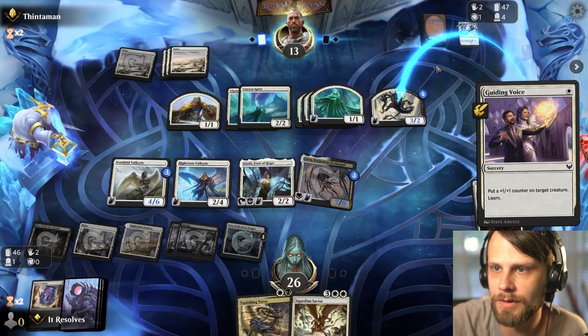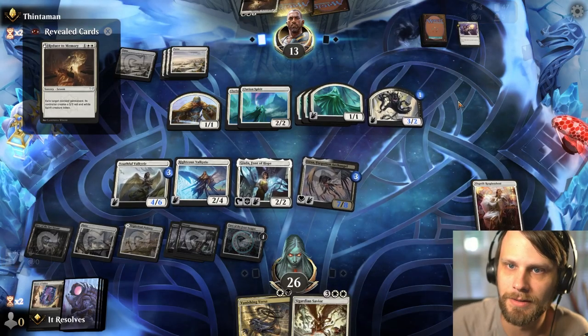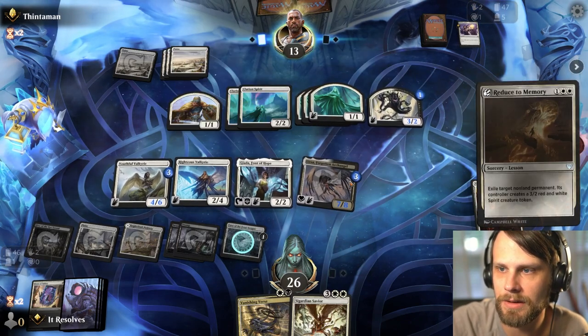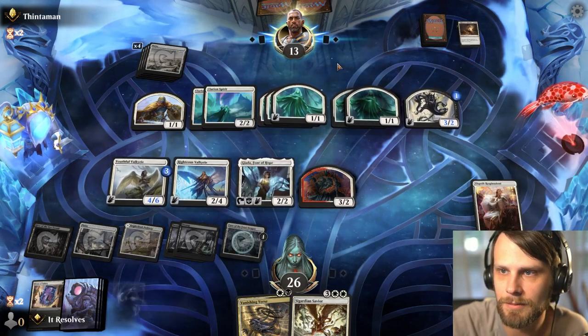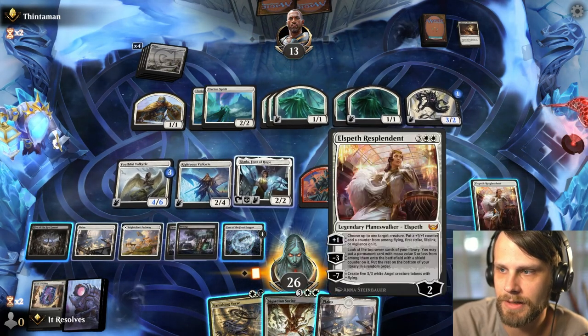They made some very poor attacking decisions. The Leonin Lightscribe attack was just bad — there was absolutely no reason for them to do that. This is quite good. They can remove the Liesa, which is obviously very good, but in that case I'm very glad we got the attack in when we did. That just seems like a good play on our end.